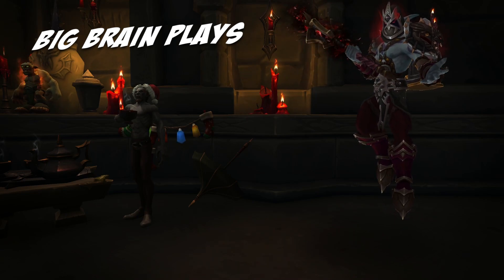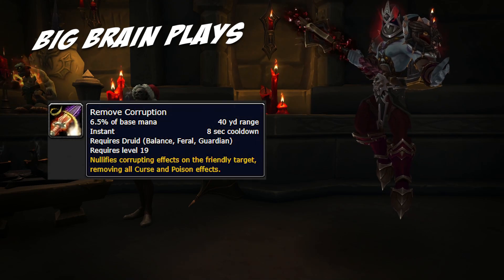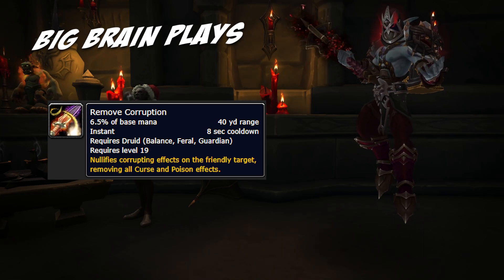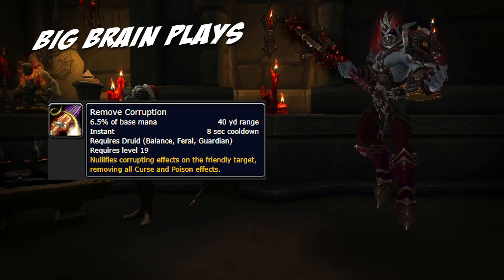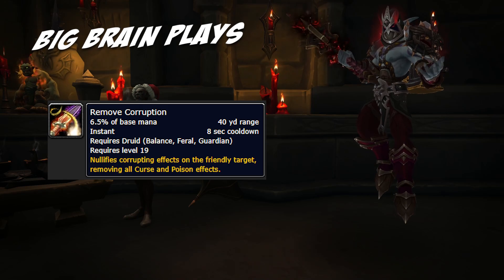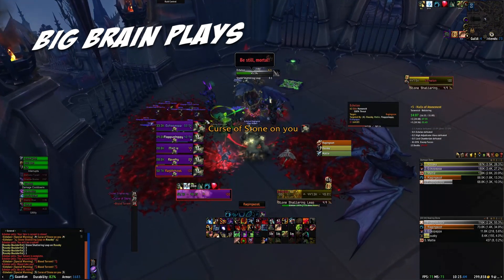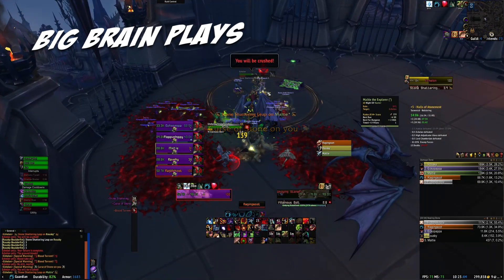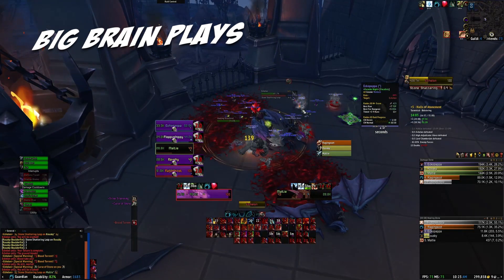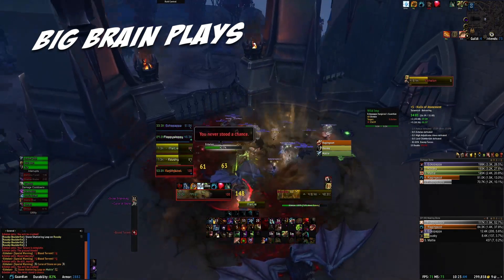For more seamless transitions in and out of bear form, the first utility spell you should be using as often as needed is Remove Corruption. This ability can be cast in bear form on all party members and has a short cooldown. The ability to remove curses and poisons can come in clutch to alleviate healer stress during high dispel fights or help allies ignore mechanics. For example, during the Echelon encounter in the Halls of Atonement, he regularly casts Curse of Stone on all party members, slowly turning them to stone, making them unable to move. Shortly thereafter, he will target another party member to use Stone Shattering Leap on. Guardian Druids can dispel the target of the leap, allowing them to freely move to mini gargoyles for their destruction. Big brain plays.